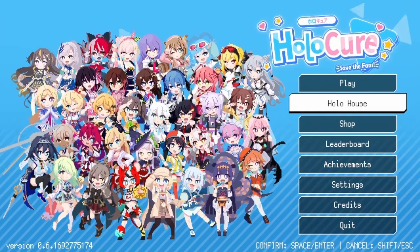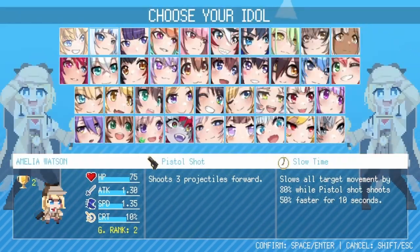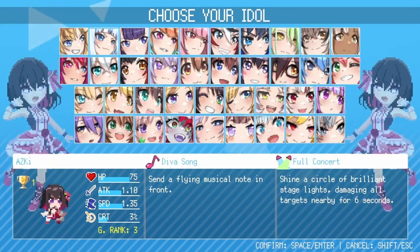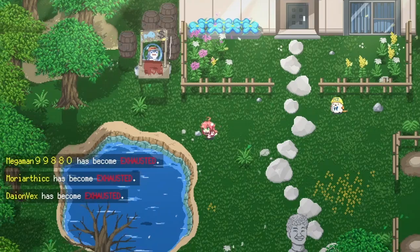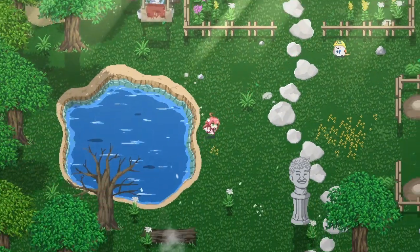Now hit your hollow house button and pick whichever idol you wish. None of the idols have any advantage in fishing as far as I know — it's just mostly your aesthetic choice. Now that you're inside here, this is your little fishing pond; it's where you do all your work.